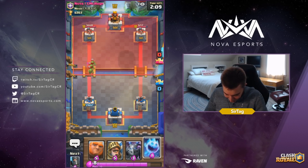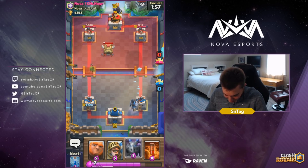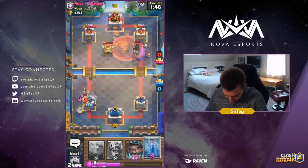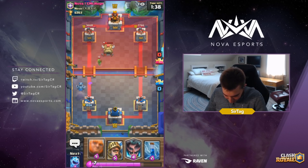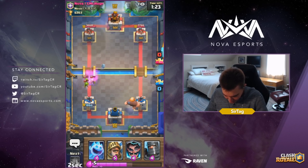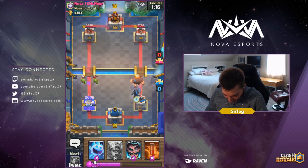He's got so many Spear Goblins — this is absurd, how many Zap bait cards he has. We're gonna go in for the Ice Spirit and then our Dark Prince. I still don't really know what he's rocking. He's gonna drop his Dark Prince yet again and give us still more Poison value. I think he's running a Miner Poison deck without Pekka — I think Minion Horde is his last card he hasn't shown yet. I want to go in for a Giant in the back and pressure opposite lane. I don't really want to go same lane into the Goblin Hut — I don't want all those Spear Goblins racking up behind our Giant.